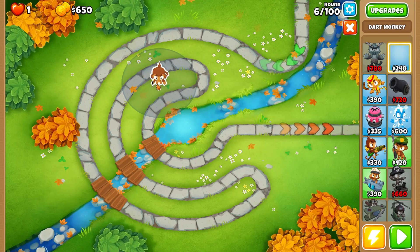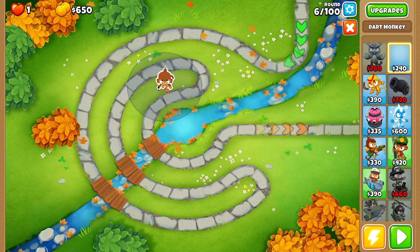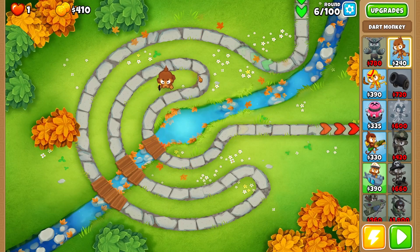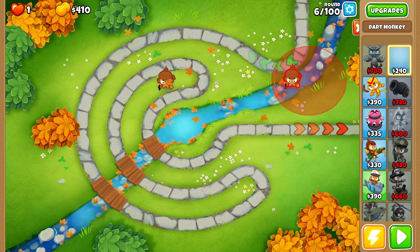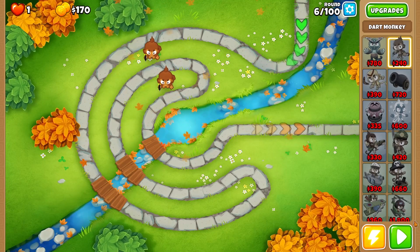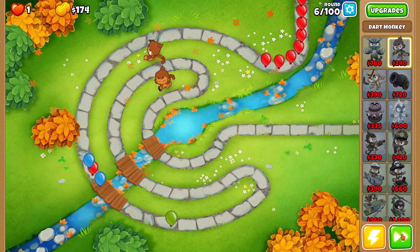The first thing that's going to help us along is placing down a dart monkey. We want to be mindful of placement because we need to leave enough room for our druids and our Obyn. Let's place down another dart monkey — two dart monkeys should be enough to deal with these first few rounds of balloons.